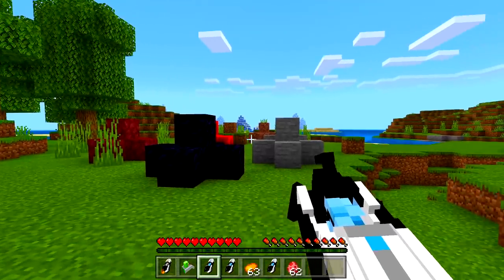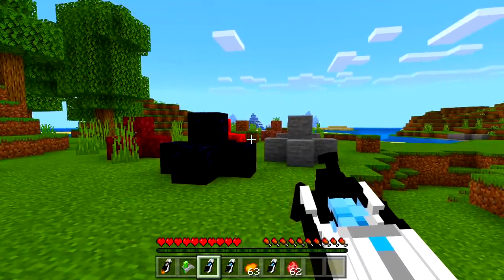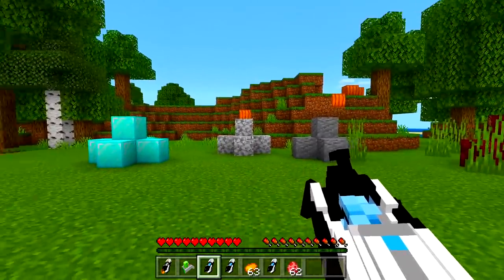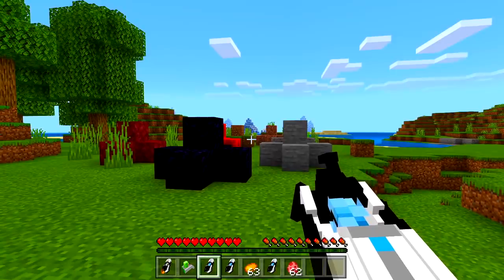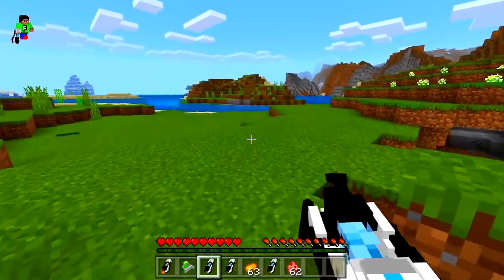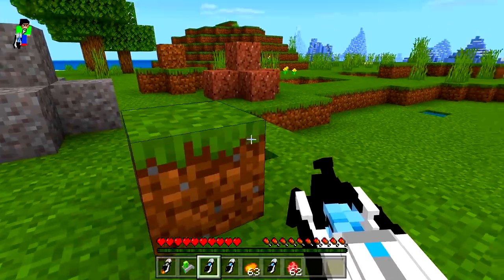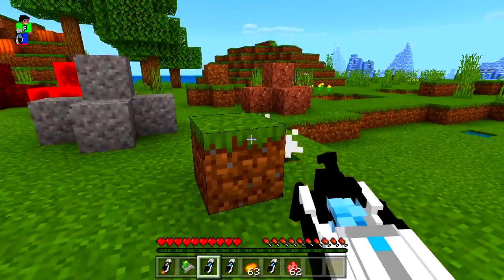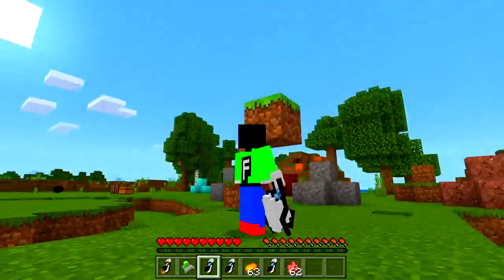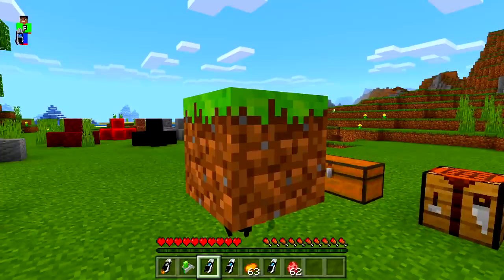With these blocks right here, you can actually lift them up with the portal gun — which is awesome. It's only specific blocks listed on the website that will work, not diamond. What you need to do is hold Shift, then click on the block and release. It's a little bit hard at first, but there we go — yes, we can lift this up and move it.